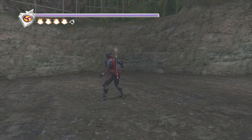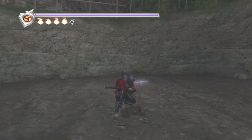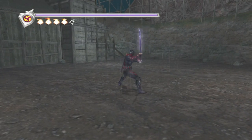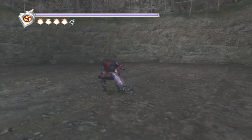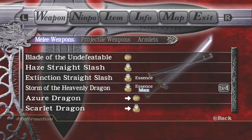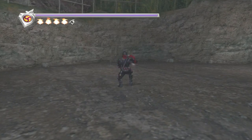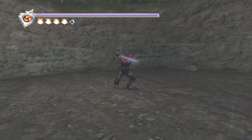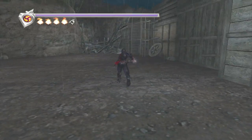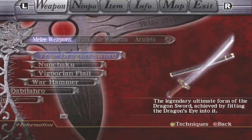General do's and don'ts. The big don't: never use the Blade of the Undefeatable, which is just tap-Y. This move is terrible — it has a huge startup, huge recovery, does no damage, and has no priority over attacks. It's just really, really bad. So that's the big don't. It's kind of weird that the best weapon in the game also has the worst move in the game by far.